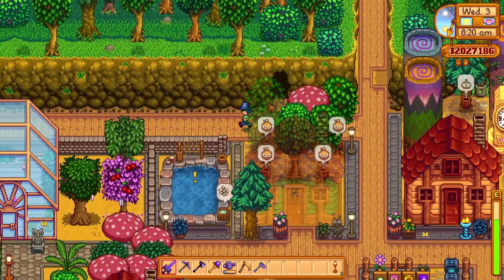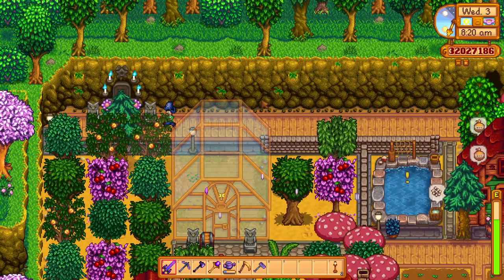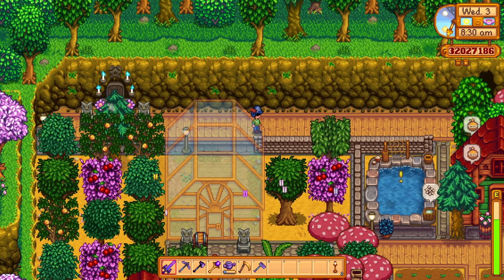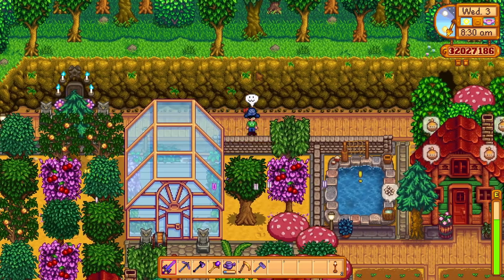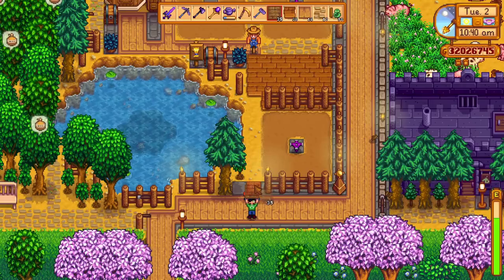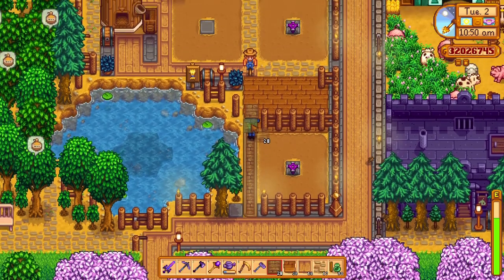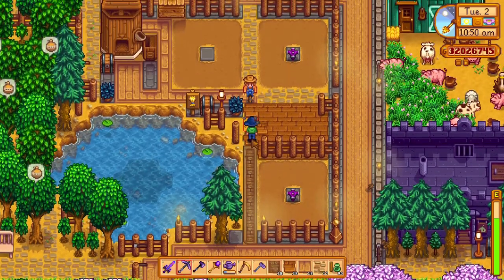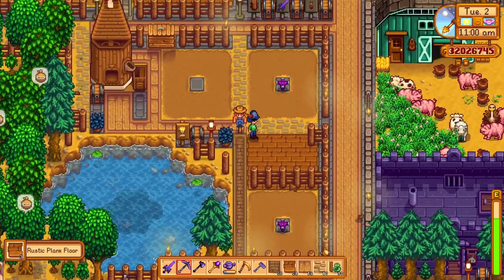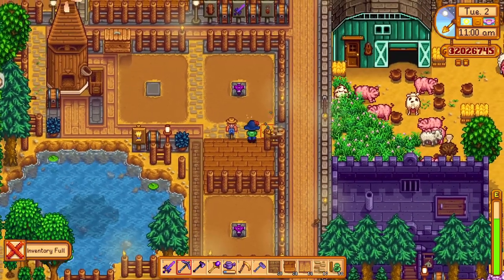Also by using flooring to make some specific routes for your farm, you can also plan out the layout for future buildings depending on the farm type you've chosen. But always try to diversify the types of flooring you use on the farm to make the farm feel more alive, since some areas will need a different material — like for an orchard you can use the pebble flooring, while around the buildings you can go for a more solid material like the stone or wood path.